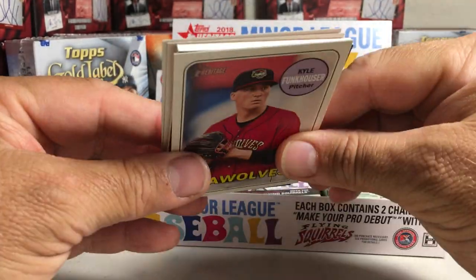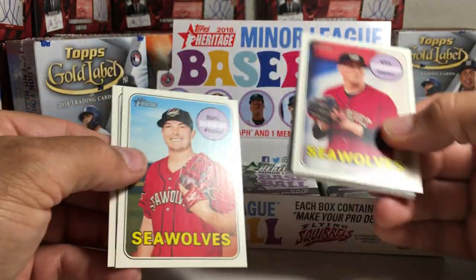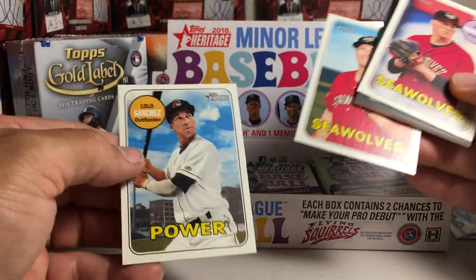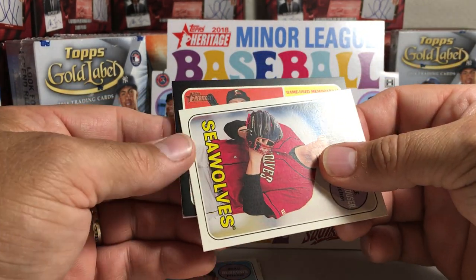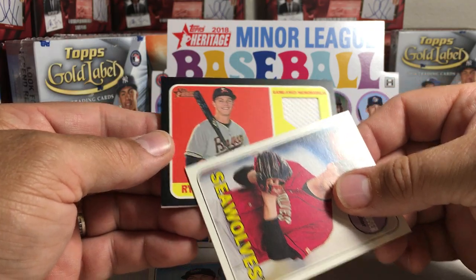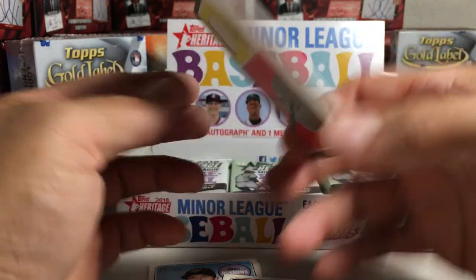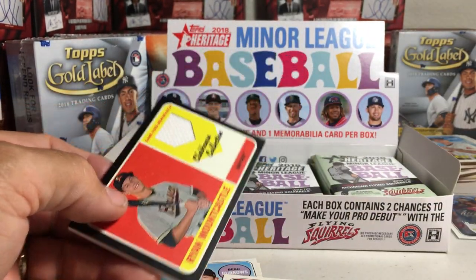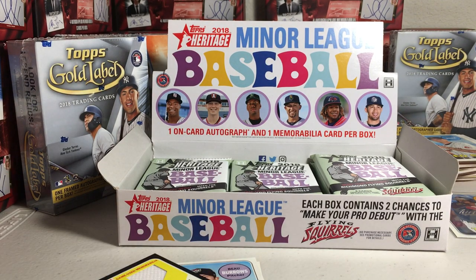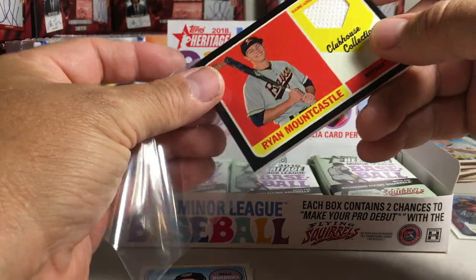Got a black card — ooh, we got a black relic card. Look how thick that is. We got Bo Burrows, Lolo Sanchez, Kyle Funkhauser, and Ryan Mountcastle — that's 40 out of 50. Nice numbered relic. I have some thick card sleeves here, so I'll put that one in. Wow, this is a great box.